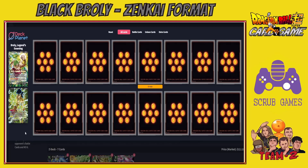Black Broly isn't a great leader on its front side — you want to awaken as soon as possible because on the front side you're essentially negating yourself. When this card attacks a leader card, you may choose one card from your life and place it in the drop area, then place up to three cards from the top of your deck into the drop, and your opponent chooses one card in hand to place in the drop.